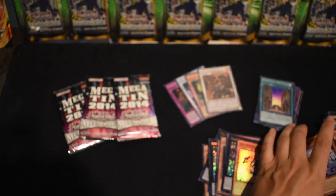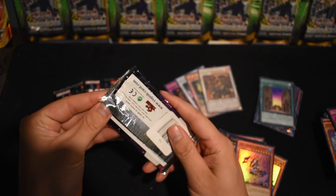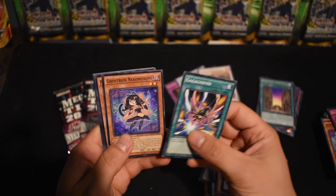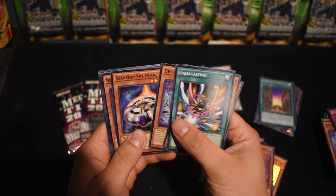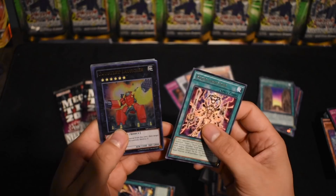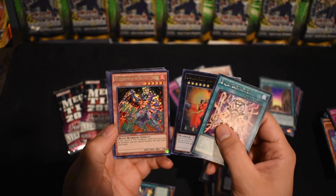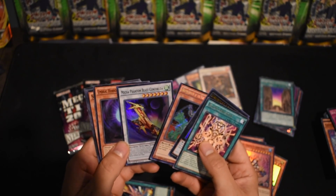We have a nice pile of commons in here. These are really a good deal — you get sixteen cards per pack for three dollars. Hey Target, go look! Gagaga Wind, Ghostrick Nangusami, Princess Punk, Ghostrick Mummy, Starship Spy Plane, Bujin Gorg, Bujin Carnation, Gauntlet Launcher, Brotherhood of the Fire Fist Coyote — wow, that's pretty cool: if you control a Fire Formation spell or tribe card and no monsters, you can special summon this card from your hand. And a Mecha Phantom Beast Dracossack — wait, is that the one you're talking about?